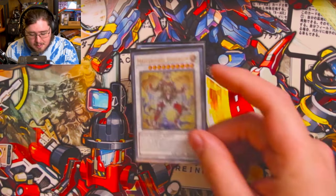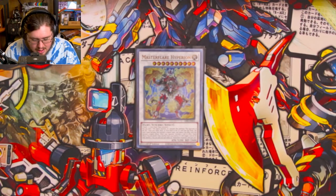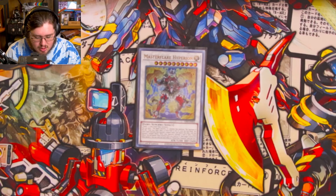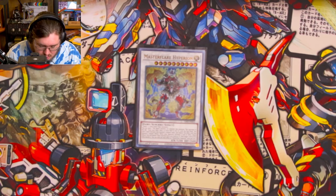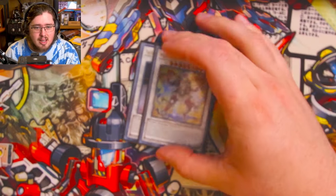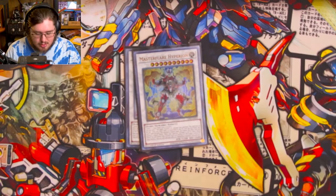Master Flare Hyperion — enables the dark Venus line. Mostly generic: one tuner and one or more non-tuner fairy monsters for a level ten synchro. You can use its effect to send an agent or a monster that mentions Sanctuary in the Sky from your hand, deck, or extra deck to the graveyard and it gains that effect until end phase. His core effect is: when your opponent activates a card or effect, as a quick effect you can banish a fairy from your hand or graveyard and banish one card on the field. So you use him as a combo enabler mid-combo, then use him as disruption on your opponent's turn.